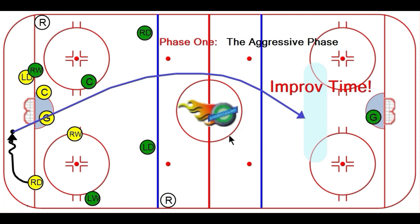Remember, the whole purpose of the aggressive phase is to get the puck out of your defensive zone quickly without icing it. You didn't hear me say skate it out of the zone — I said lob it out of the zone.